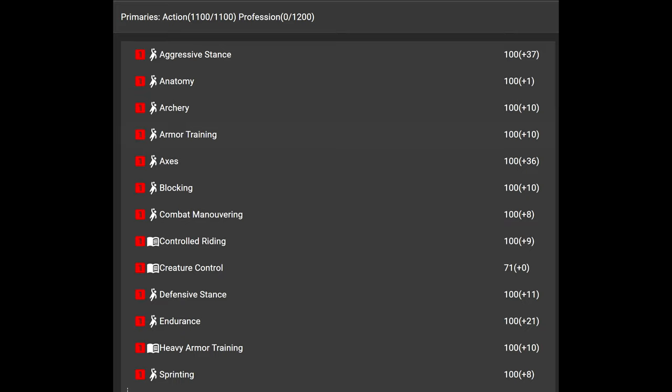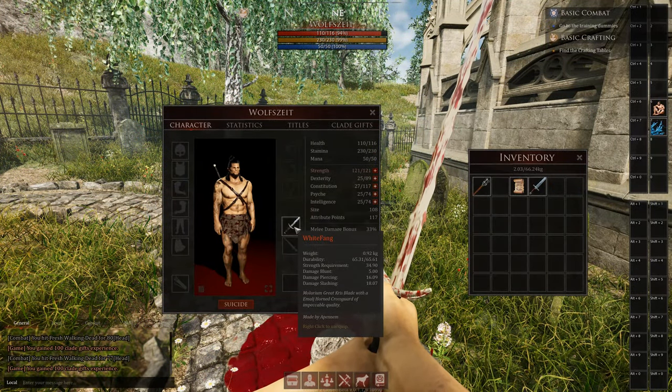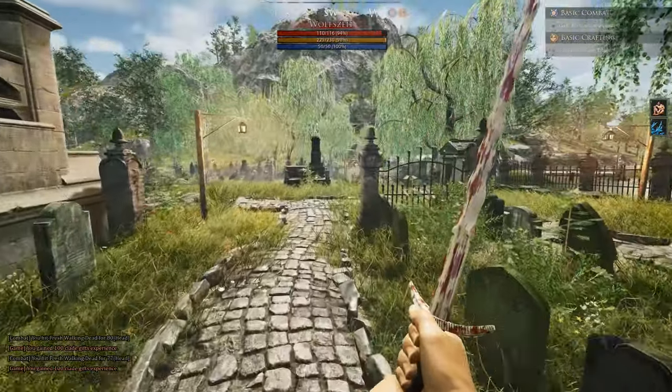Blocking — a no-brainer. Combat maneuvering is a no-brainer for every fighter. Controlled riding is optional. Creator control is optional. Defensive stance is more or less optional — depending on your playstyle you can even throw it away, though not recommended. Endurance is always a must because it increases your stamina and passive regeneration. Heavy armor training, because you are a heavy foot fighter standing on the front lines all the time — you need very good equipment to survive when you get focused and eat hits left and right. This is personally also the build I will play, as it went very well in the first game.